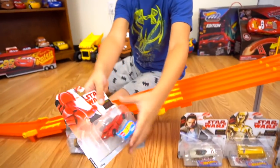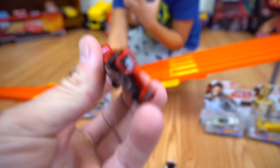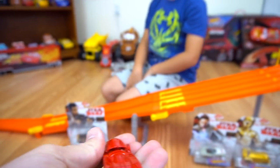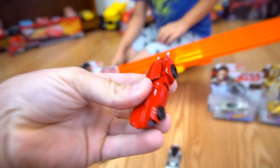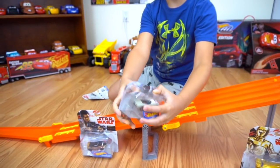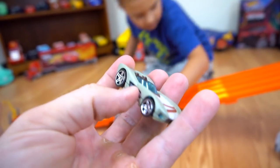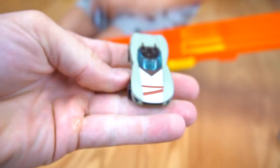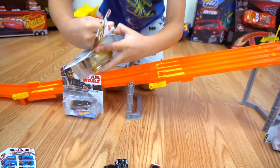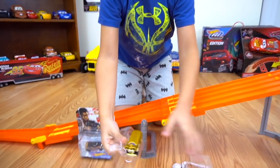All different character cars — we need to keep a lookout for those! Opening another one — this is the Praetorian Guard, look at that red! And it's heavy — I think this one's gonna win. There's the Praetorian Guard car, and we've got Rey in Jedi Training. She's got her stick on the side. And she might be a little bit shinier than the previous version.